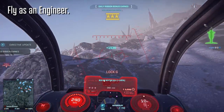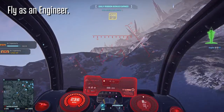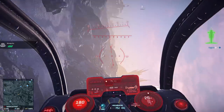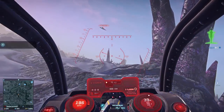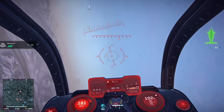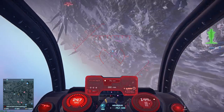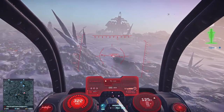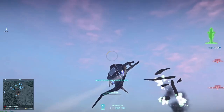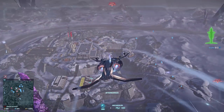Flying as an engineer is good practice as a newer player because you will likely not have a lot of points invested into your ESF just yet, let alone invested into your nanite auto repair. That means a really long time waiting for your ESF to repair itself mid-flight and a higher risk of death. Flying as an engineer will also help get you into the mindset of knowing when you should retreat and repair, which is useful for all vehicles, not just the ESF.